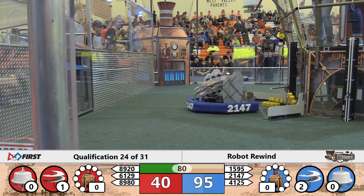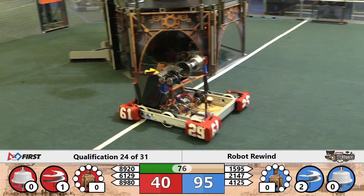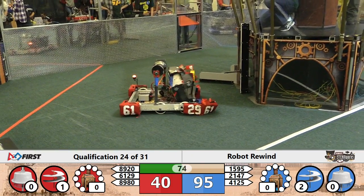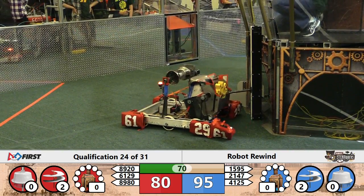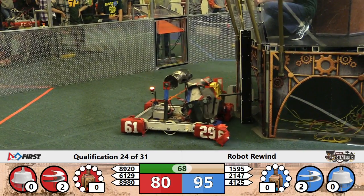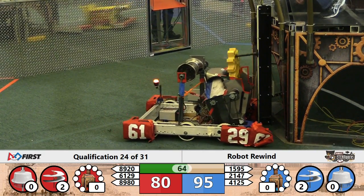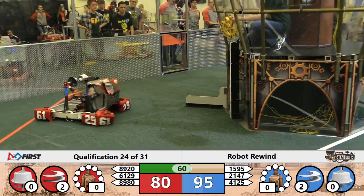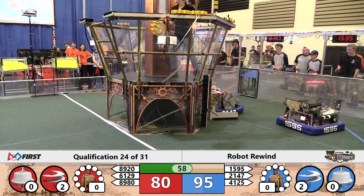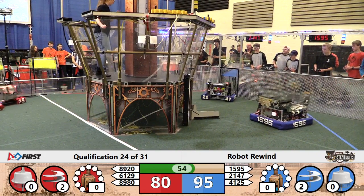They're about ready to have another rotor spinning, putting the Red total to 2. The Blue total is at 2 as well. They need 4 more gears to get that third rotor spinning. The Red Alliance also now needs 4 gears to make the third rotor spin. With just about a minute left, these quick robots could definitely make that a possibility. We've got two gears being delivered on Blue, one gear being delivered on Red.